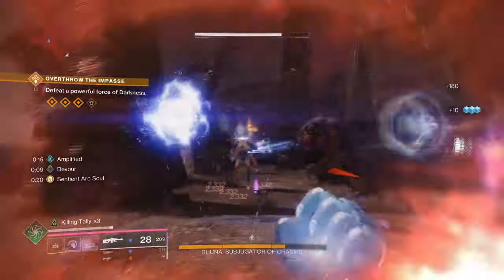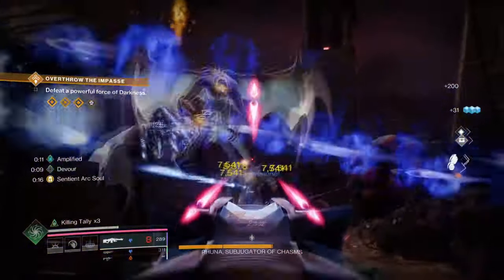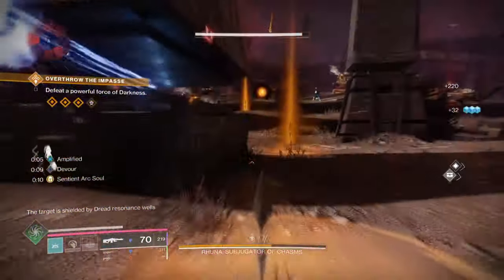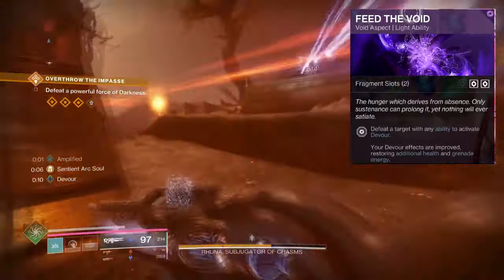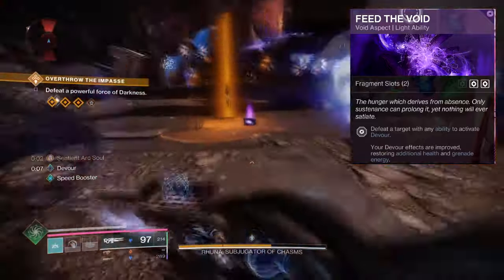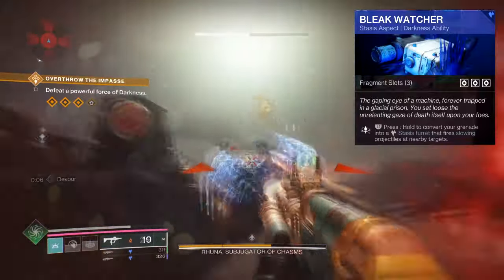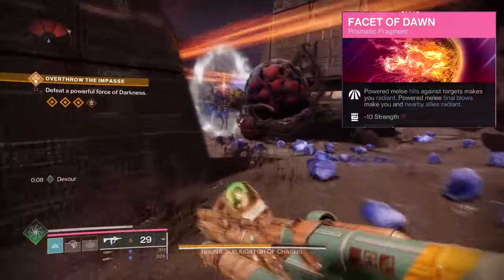Conditional Finality is a great alternative to use if you like to stay on your toes but deal big damage to the tougher enemies. A Chocolate Fusion Rifle can also do the trick. For Aspects and Fragments we have the following: Feed the Void, where any ability kills grants Devour. Devour improves self-healing and also grants grenade energy. Bleak Watcher, where your grenade will convert into a Stasis turret that fires slowing projectiles at targets. Facet of Dawn, where a powered melee hit against targets grants Radiant.